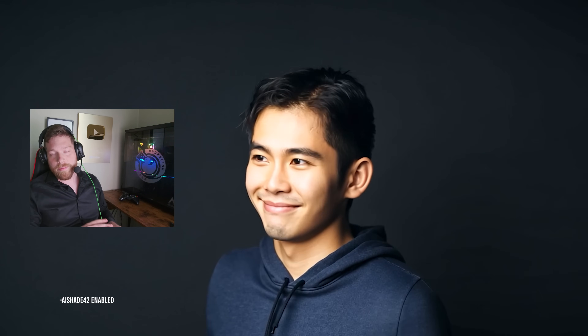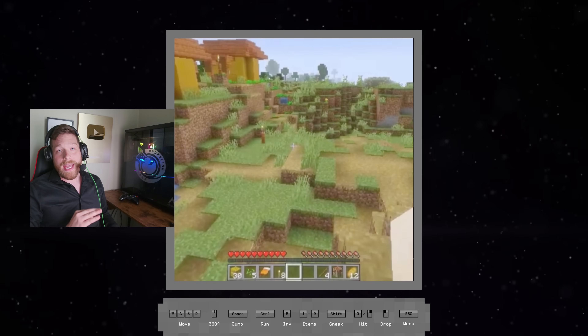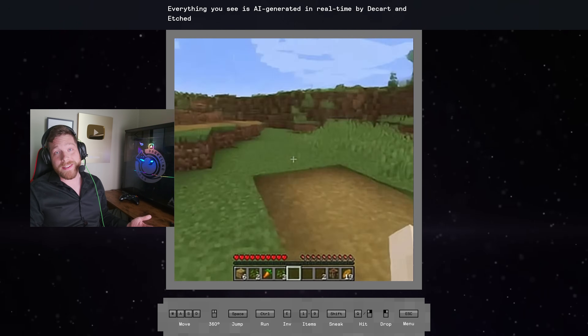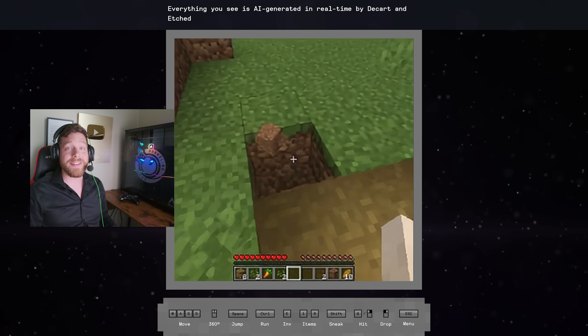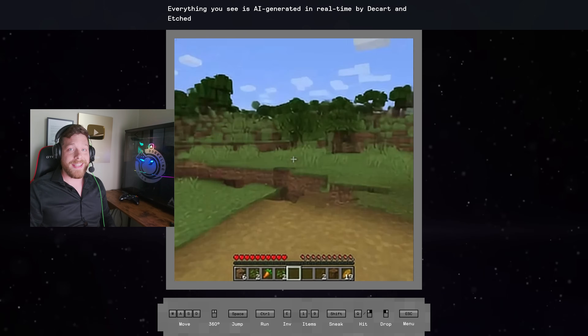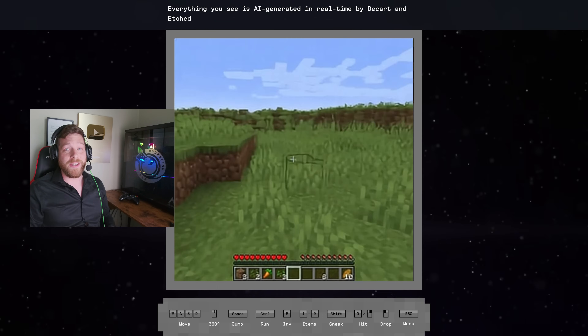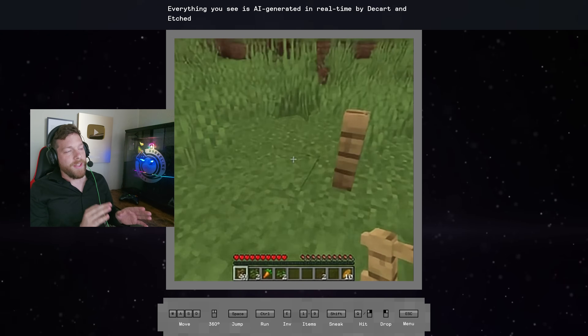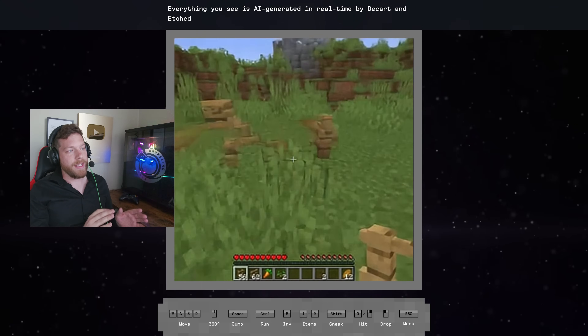Yesterday I made a video showcasing real-time AI post-processing effects, and I said that at some point in the future this stuff was going to run at 30 to 60 FPS in real time. What a crazy prediction, because literally the day after I said that, someone came out with a real-time AI-generated Minecraft simulation that runs at 20 FPS, as opposed to the CSGO simulation that ran at 10 FPS — and you can play this right now. This is a perfect example of some of the things I was talking about in my previous video.